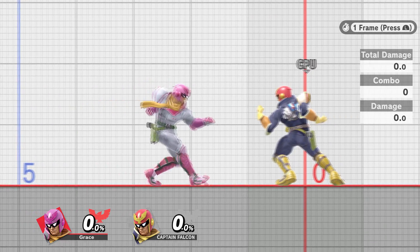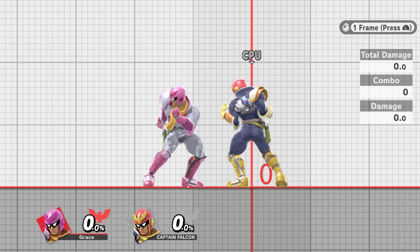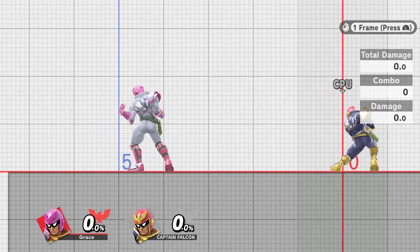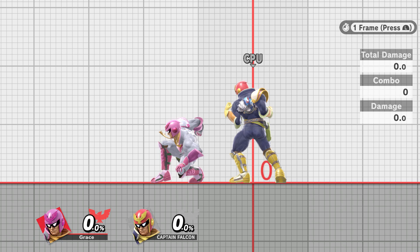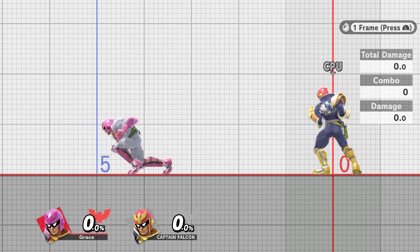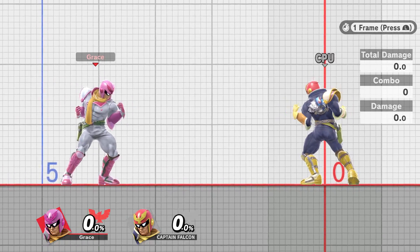If you can see any parts of this animation, that tells you what part you went wrong at. If you can physically see the standing turnaround animation, that's where you messed up — you didn't initiate the crouch fast enough. If you see the crouch animation start, which is probably your most likely problem, it means you're just not tapping forward quickly enough because you can't cancel out of that crouch frame one. It should be invisible when it's done perfectly.